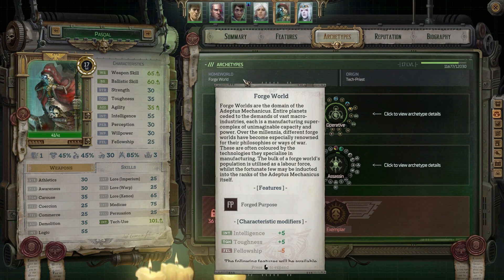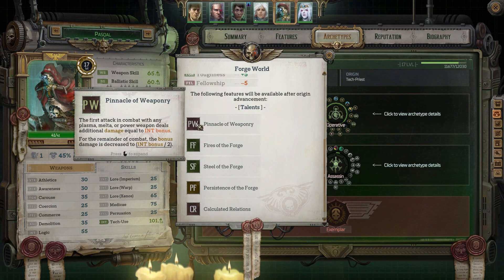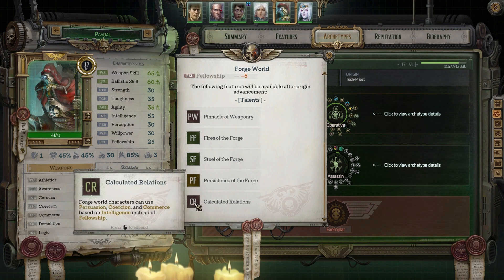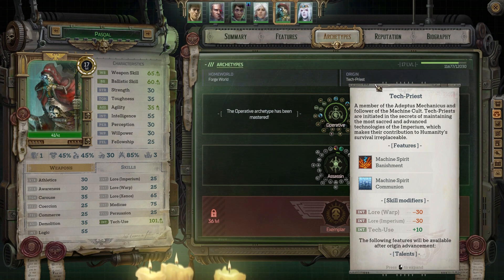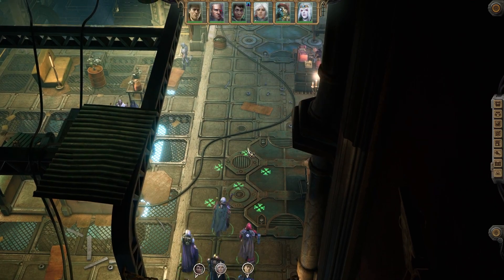Maybe it's in his archetype — maybe there's something in Forged World here. You see you get the Forged World, you get the Forged Purpose feature, but it doesn't actually say what he has. These ones shown are available but not things he actually has right now. I think for the bottom option it might be worth taking Calculated Relations for him — for times when we don't have Cassia in the party, it would allow us to have a coercion character based on int. That makes a lot of sense. But if anybody knows what exactly is causing this, let me know — it'll probably tell us in the combat breakdown.